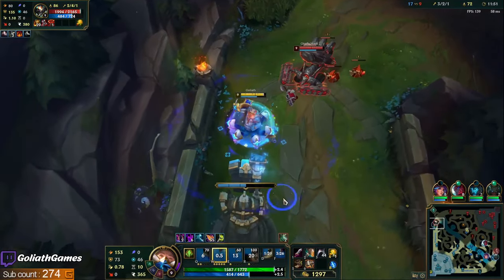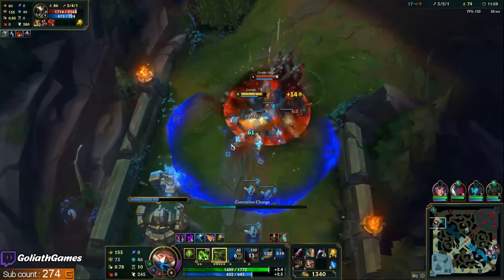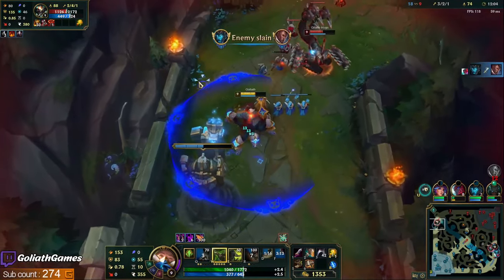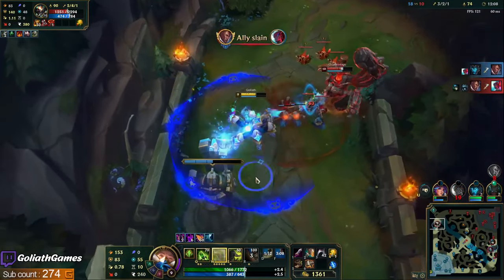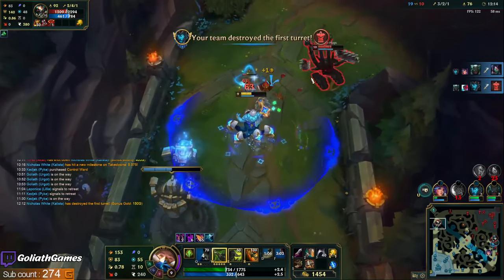It is pretty hard to dodge that boulder — it has a pretty fast missile speed. I think if I just play off my grinder cooldown, we should be good. He does have a level on me right now, but I think I can still kill him with grinder — my level nine is so strong even though he has a level advantage.